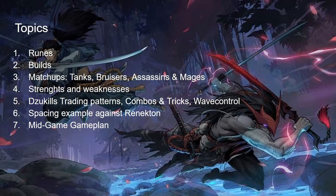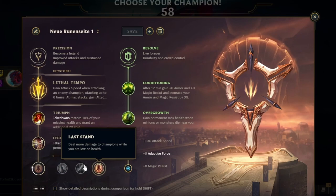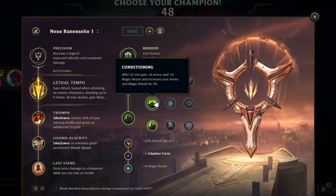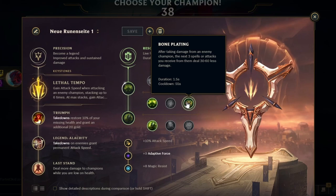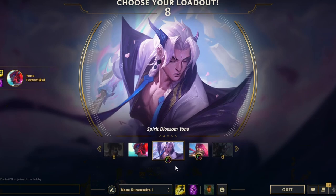For runes, you always want to go Lethal Tempo and you can copy this rune page. There are some things you can change occasionally — for example, Last Stand, but it's 90% of the time always better. You can also swap Conditioning; Conditioning is only good if you're confident in your matchup. Against a mage or champion with a lot of poke, Second Wind helps you get through early game. Against heavy trading or burst, Bone Plating is always a great option.